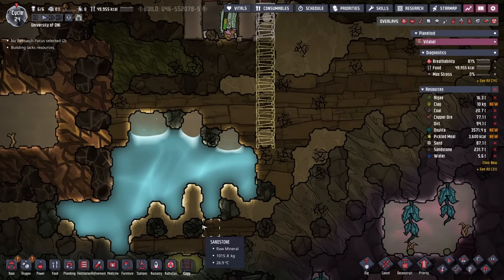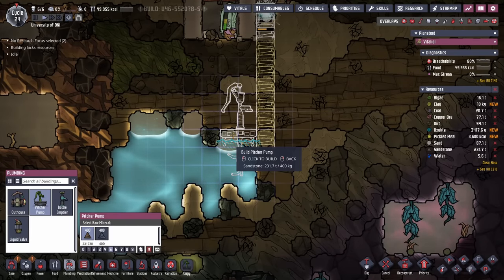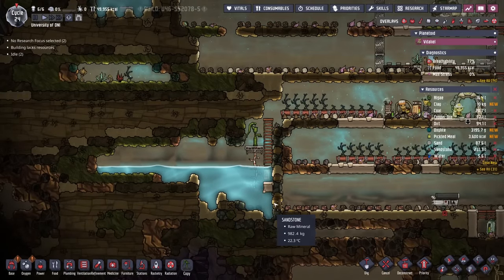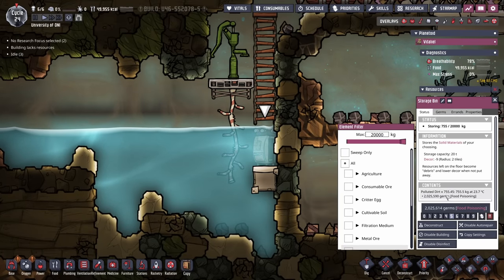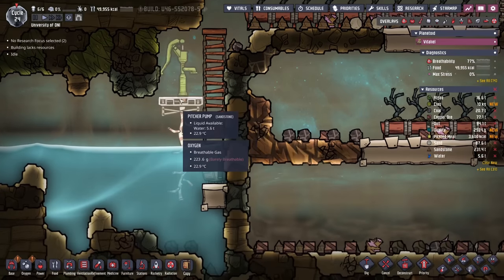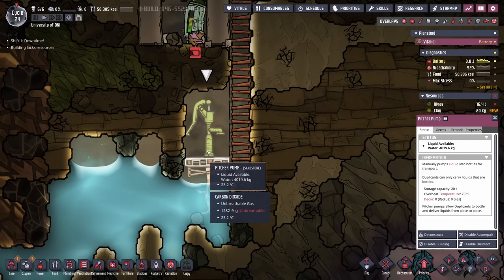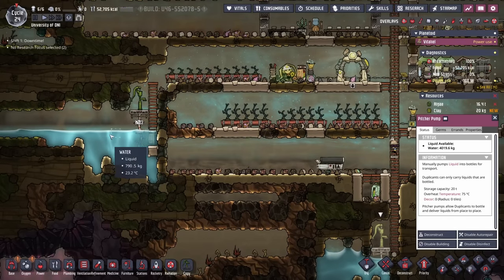Digging deeper, we found even more water. This is a good opportunity to put down a pitcher pump and start using this water instead of the other. Right now the upper water is acting as our primary tank, but it's also keeping all that polluted dirt from off-gassing polluted oxygen into the atmosphere. So we're going to disable this upper pitcher pump and make sure duplicants have access to the new one, draining as much water out of the upper pool as possible while keeping the lower one active.